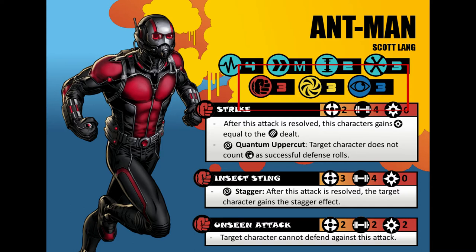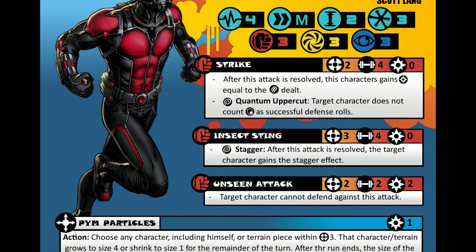The first section is the orangey-red boxes, and they're for basic attacks. Ant-Man has 3 attacks. The first one is called Strike, and it's the default one that a lot of characters have. If you notice there is a fist next to the name, that means this attack is a physical attack. On the other side of the name are 3 icons. The first one, which looks like a crosshair, is Distance.